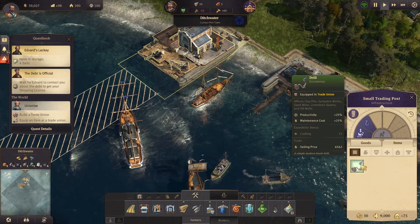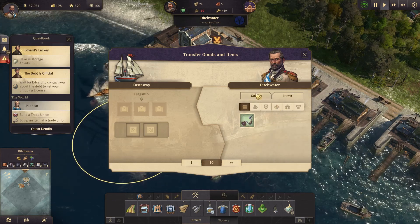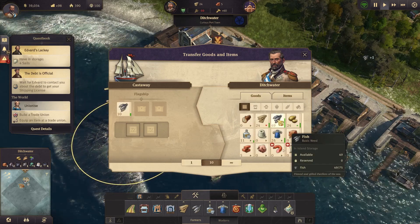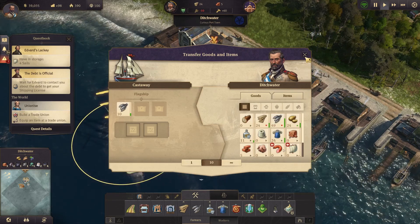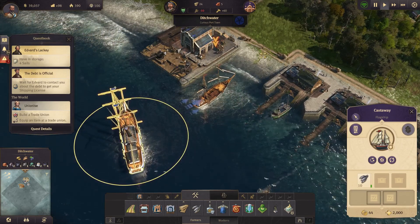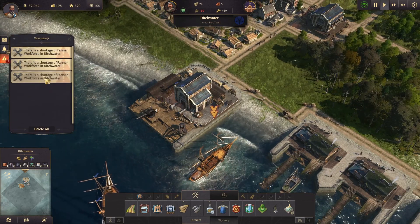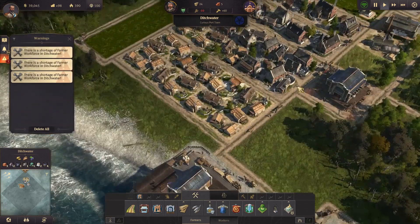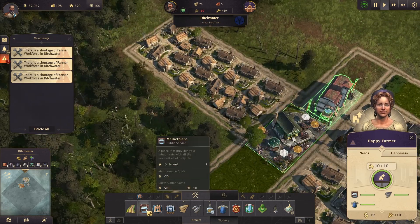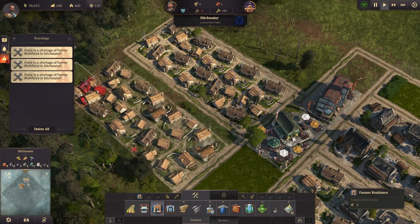Crypt and trade union - goods, items. I have to pay some attention to how the trade works because I haven't played this game in ages. Warnings - shortage of farmer workforce. I have to address that. We need more buildings - more farmer residences.